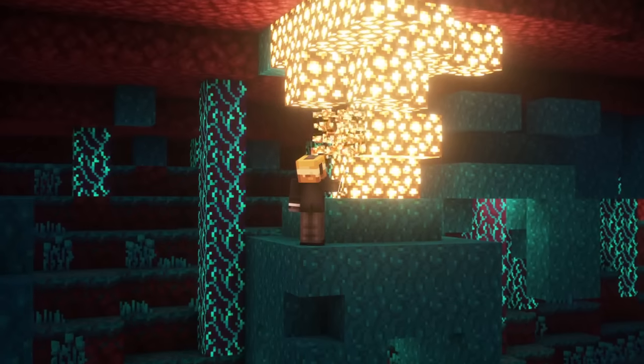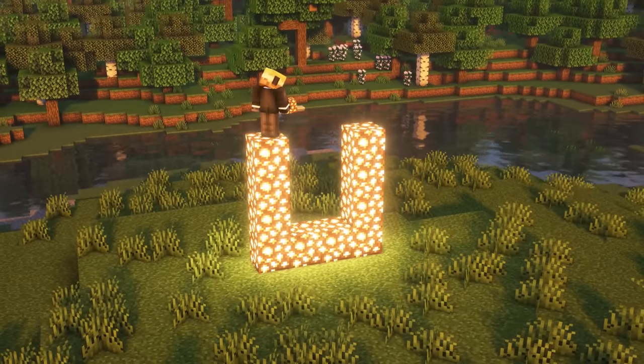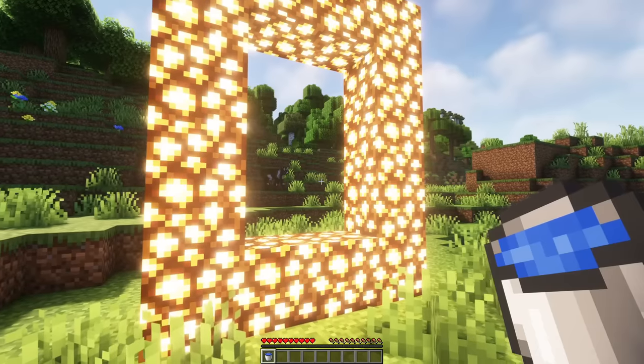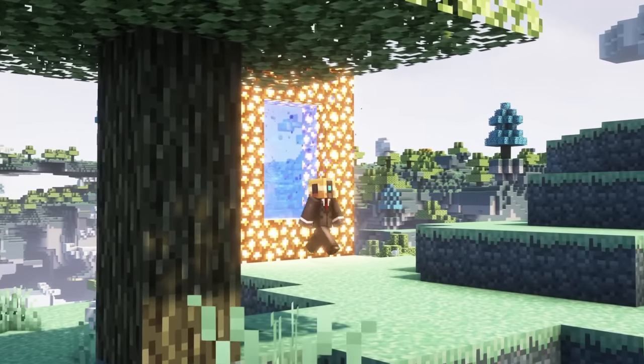How can you enter this dimension? Simply farm some glowstone, place it as a portal frame in the size of your choice as you would with a nether portal, then right-click it with a water bucket in order to activate it. Simply step in and you'll enter the new dimension.